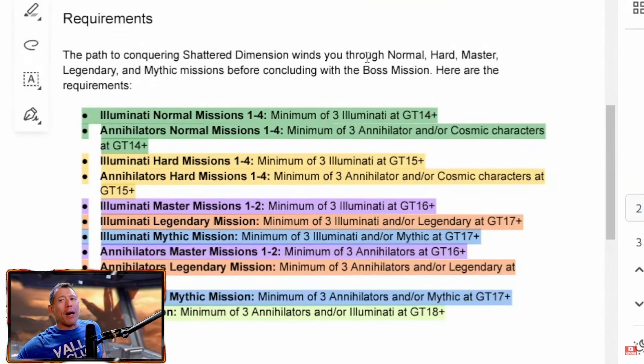Alright, so for the normal missions 1 through 4, you're going to need at least 3 Illuminati characters at Gear Tier 14. And on the normal missions for the Annihilators section, you need at least 3 Annihilator and/or Cosmic characters at Gear Tier 14.